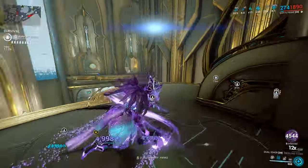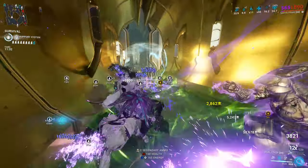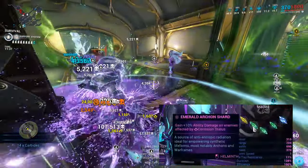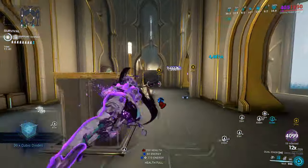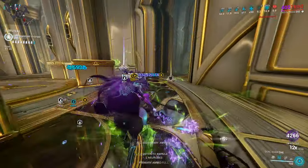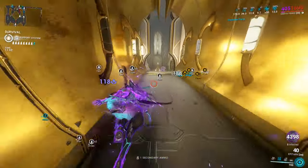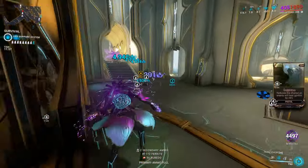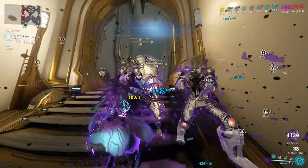For arcanes, Arcane Blessing or Molt Augmented — either one you choose is your option. We also have Archon Shards: one gives 25% casting speed, two green shards give two extra corrosive stacks each for a total of 14, meaning fully armor stripping enemies, and another gives 10% additional corrosive damage. If I had an extra shard slot, I would increase toxin damage, but sadly I don't — if you have that option, put it in there for even more damage.